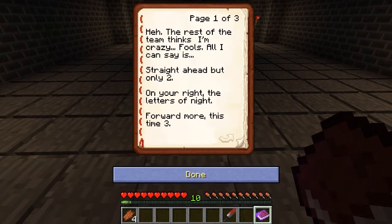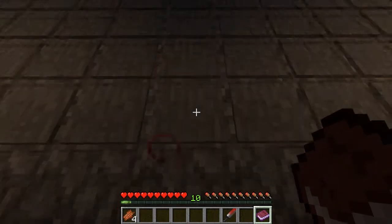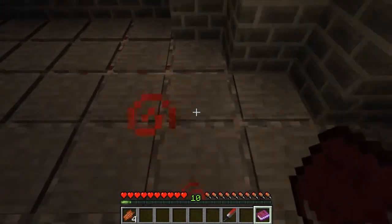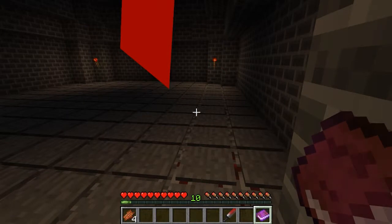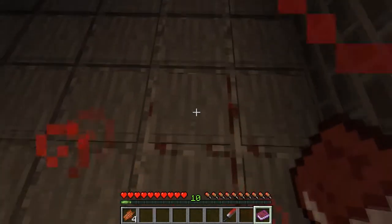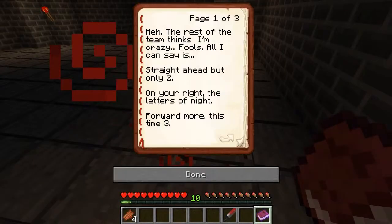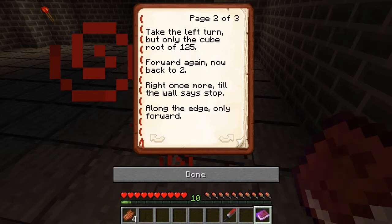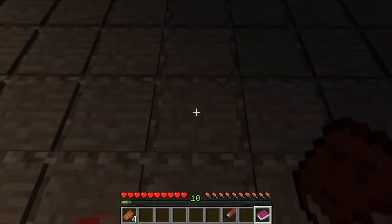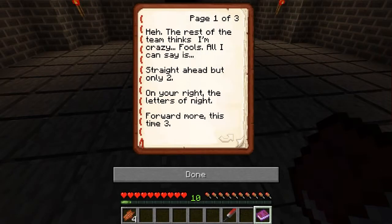Let me work through this. Straight ahead, but only two. On your right, the letters of night — I'm assuming that's just five spaces. Forward more, this time three. Take the left turn but only the cube root of 125, which is going to be five — because five cubed is 125.